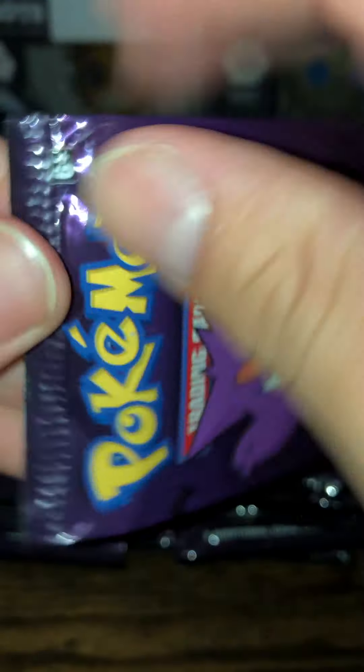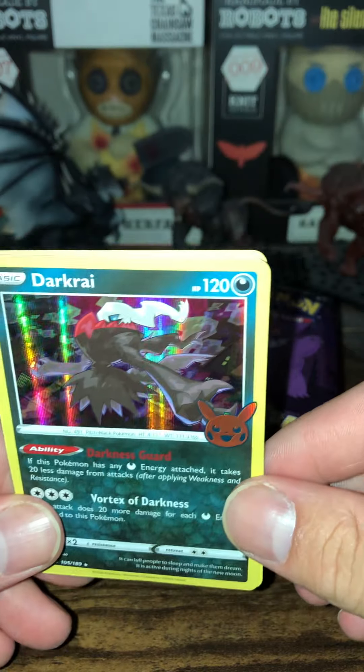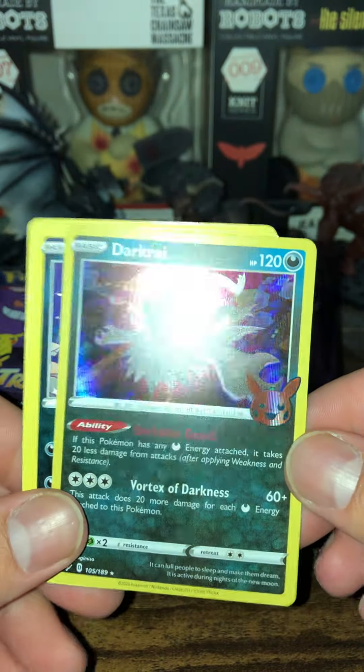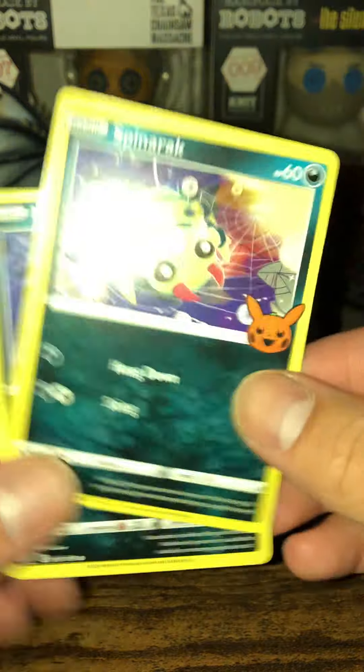Oh boy, we got a bunch of packs - this is gonna be pretty fun. Look at that, we got a freaking Darkrai! Nice - reverse holo Darkrai, that is so cool. Oh that looks nice with that holo there. And we got a Spinarak and we got a Murkrow. Nice. First legendary card.